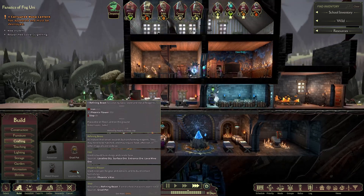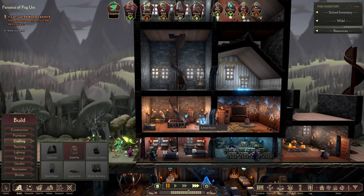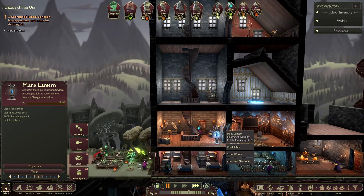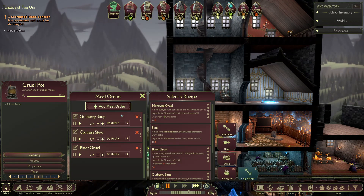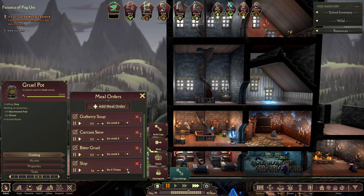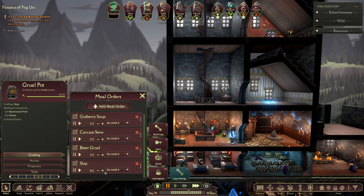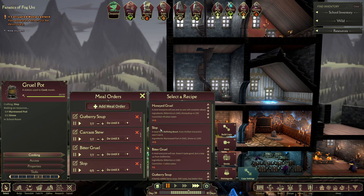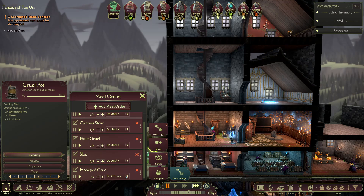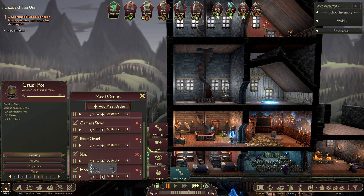We got the Lavalina sty, but we need iron to make it, and a slop. But we can make a slop now. Go ahead and cue up the slop — I'm making everything else besides honey gruel for now. Wyrmweed, sinew — we'll just keep 5 in, probably be the best, and then keep some honey gruel too cause we always need the better food. It's plus 5 for humans, Ravencult, Vivified, Wolfkin, Shattered — plus 5, nothing to scoff at there.